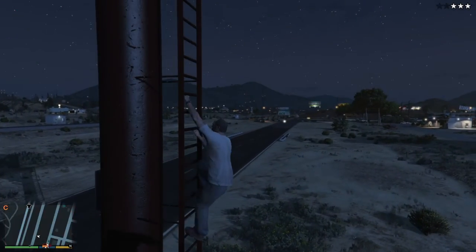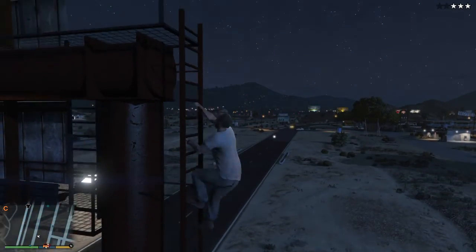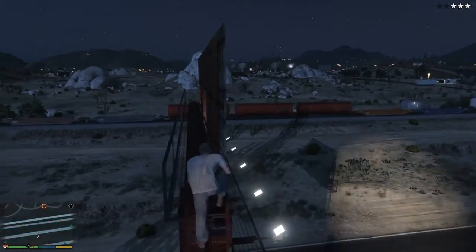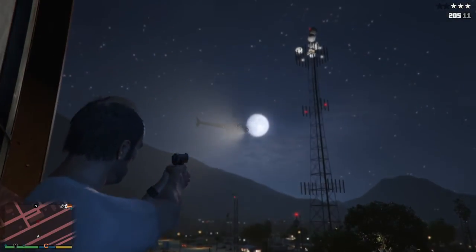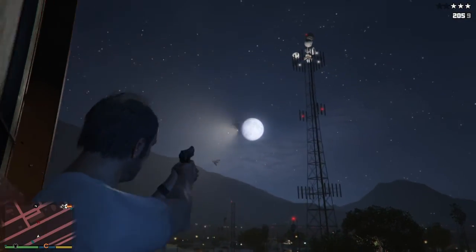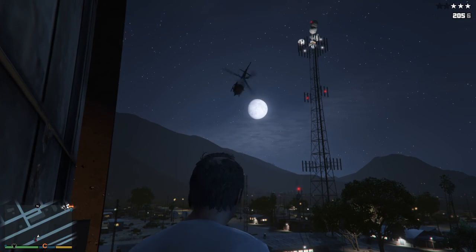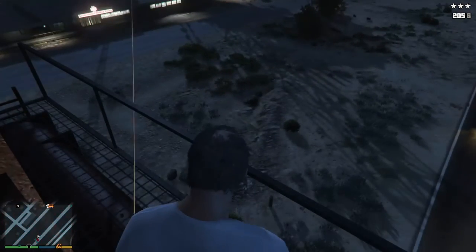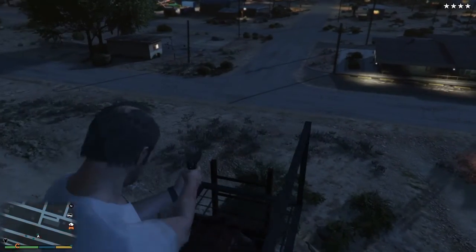Make sure the police is on you, make sure you have three stars like I'm doing, and climb up this thing. You have to use Trevor for this glitch to work. And then yeah, I just shot down the helicopter — it's a part of the glitch, totally not just because I'm terrible at the game.